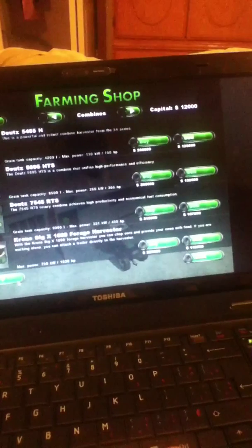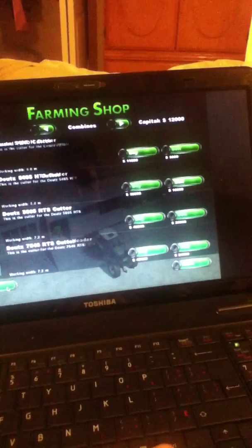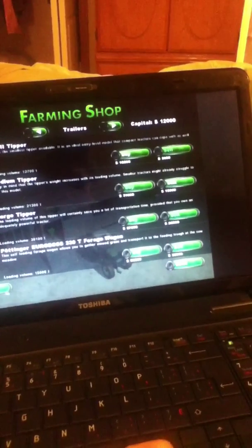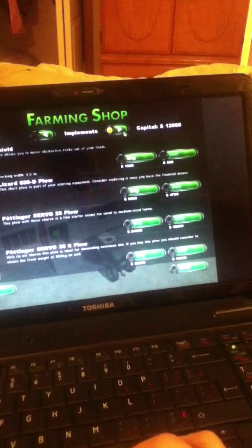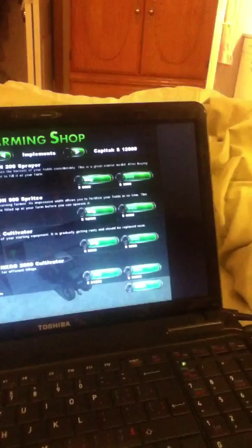Combines. I have a... that guy. I have a Crone forager. Nothing else out of that. I have... that screw machine. I have... that thing right there.